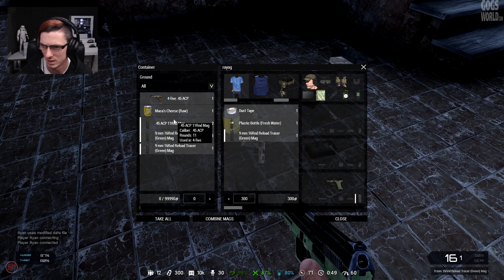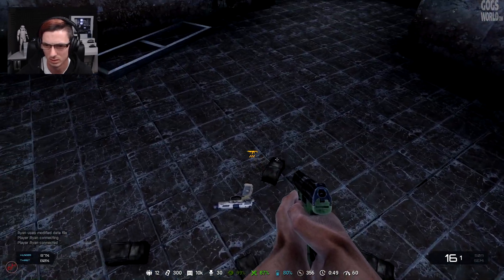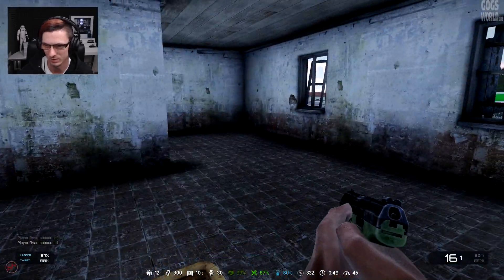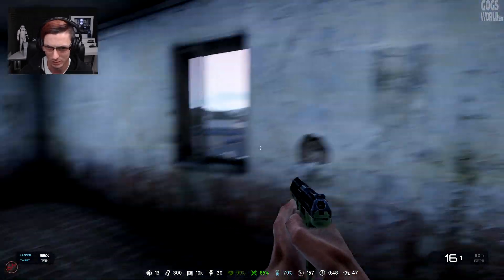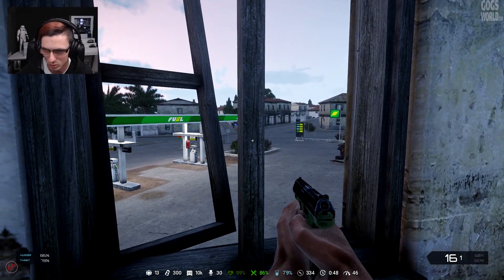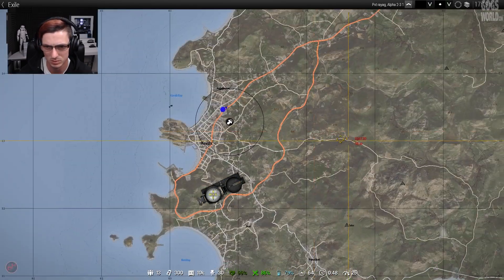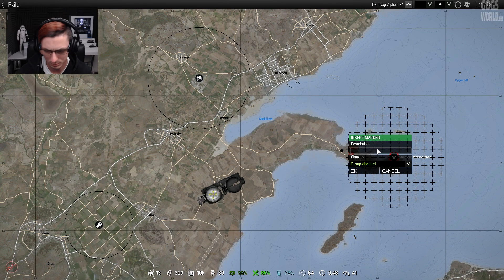I'm going to stick with the smaller pistol because I have more ammo for it. I'm not sure of the difference between the guns — it's not like Fortnite where one gun is way more powerful. A pistol might as well be flicking bogeys at them. I'm a little unsure where to go now. We're supposed to be heading towards this mission marker, so that's kind of where we want to get to.